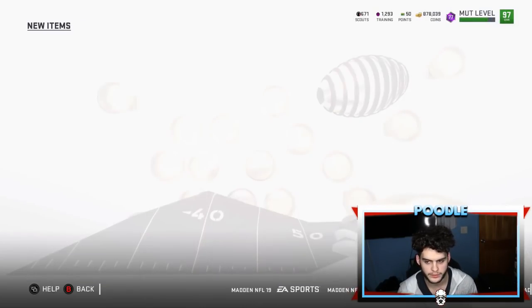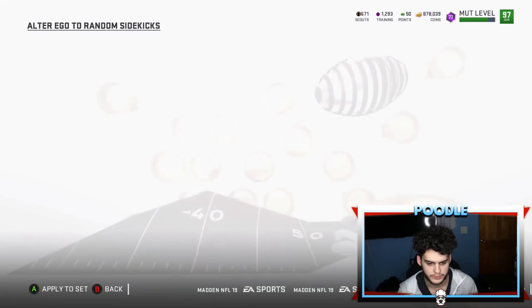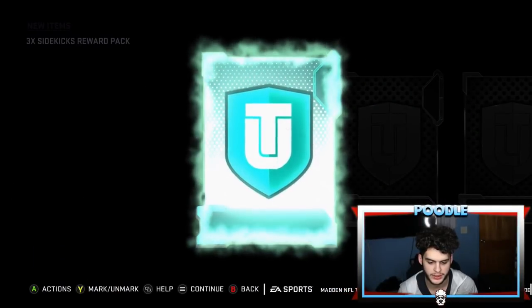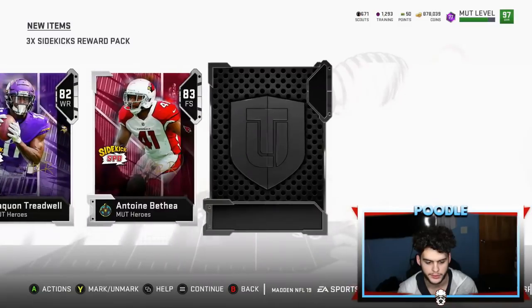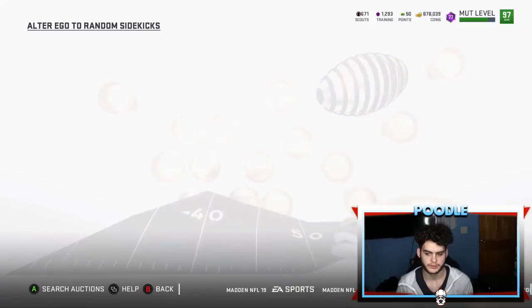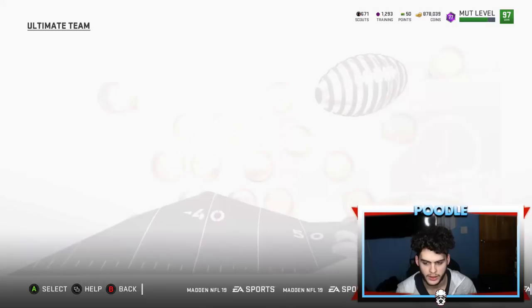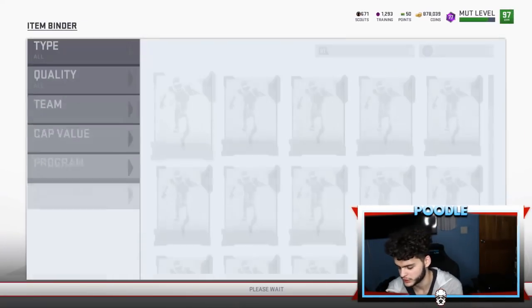So this still looks pretty good. Let's add the alter ego card in — Miles Garrett. Let's do another one. So this is Laquan Shredwell, Antoine Bethea, and James White. Bethea actually might be going for a good amount because he just got the MVP card. Also, he's not a Giant, so he's even better — his value goes up automatically.